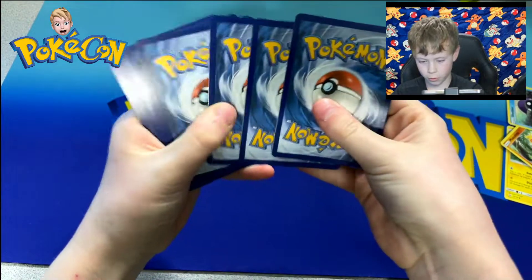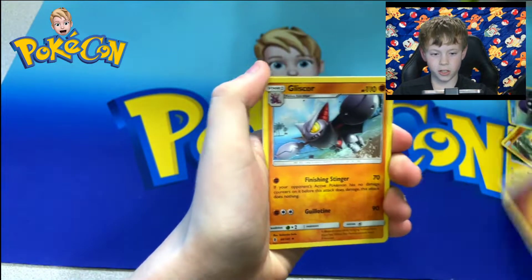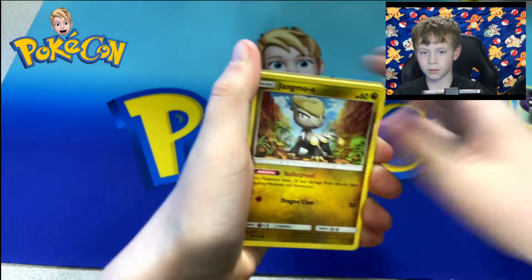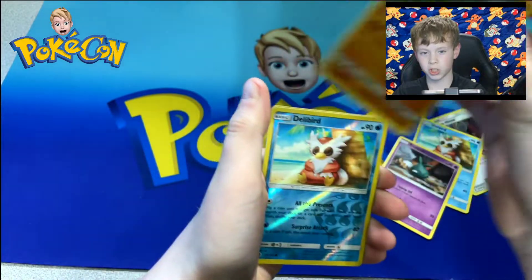One, two, three, four. Energy. Whiscash, Machoke. Altar of the Moon. Talo. Tangela, Motodrive, Delibird, Trubish, Machop.